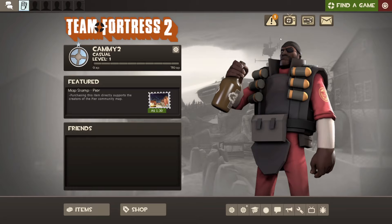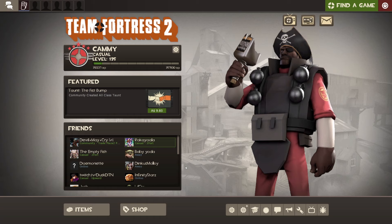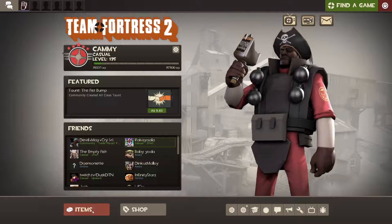You'll notice that you have a new inventory item. You get the Horseless Headless Horseman's Head and you get the Unusual Haunted Metal Scrap, which is what we use to make our unusual item.